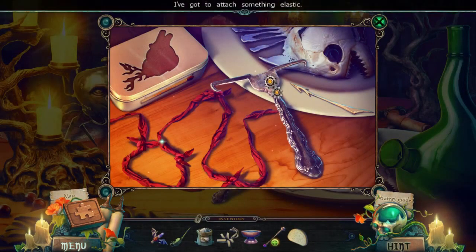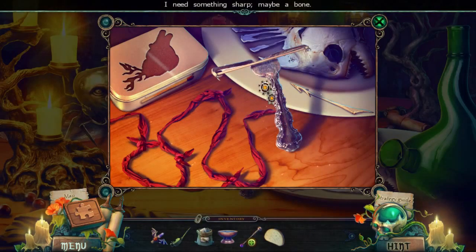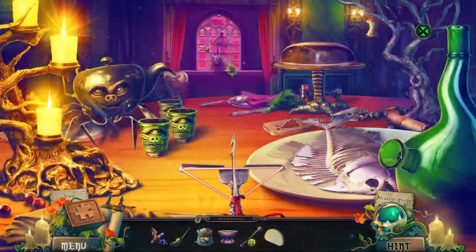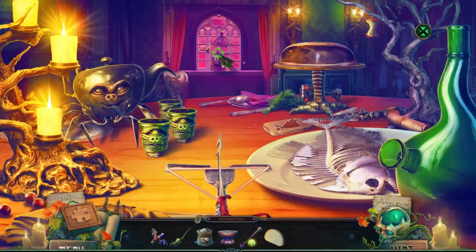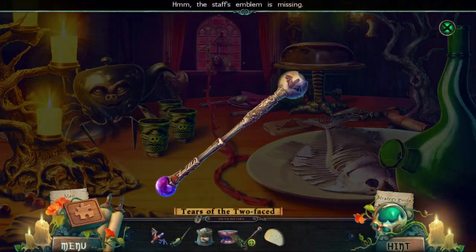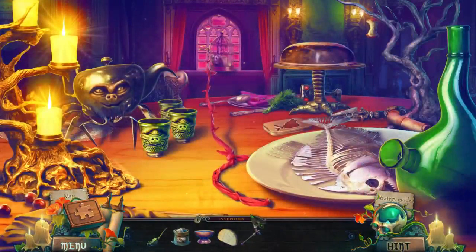What? Okay. What do we do here? What if I attach something that's elastic? I need something sharp — maybe a bone. Rope, rope, rope, rope. It's always a rope. What in the world is this all about? Am I supposed to be small or something? Oh, this is weird. I mean, the whole game is weird.